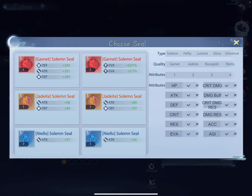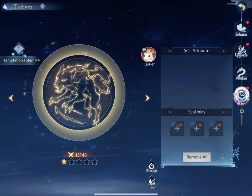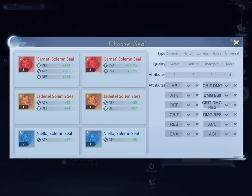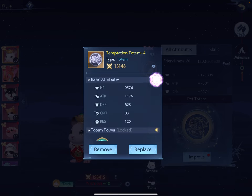We're going to put its seals on. Seals work according to the type. S is a solemn seal and there are different qualities - red is fabled, of course epic purple and blue, all the way down to blue. These have certain stats on them - please look at the basic attributes, those are the stats. This one has 9,500 health, attack, defense, crit, and resist.